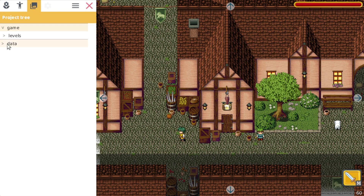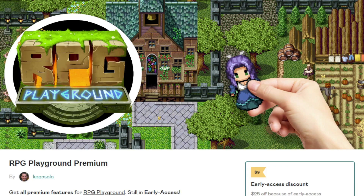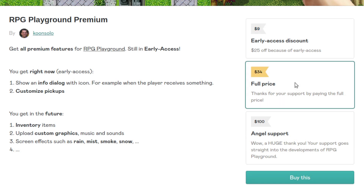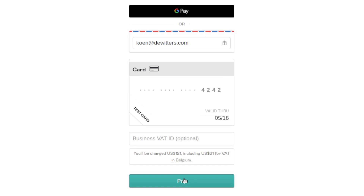When you are creating games you might bump into the limitations of the free version. At that point you can go to the product page and order. You have three options: buy it at the early access price for those who want to make the best deal, buy it at full price if you want to support this project, or a third option for those who really want to give this project a boost. Whichever option you choose, you will get the same features.